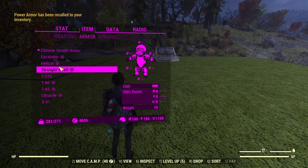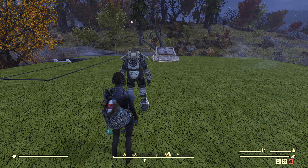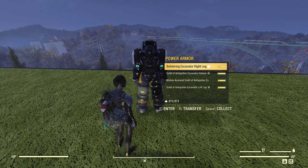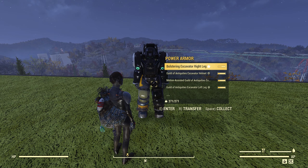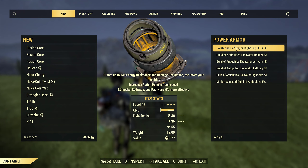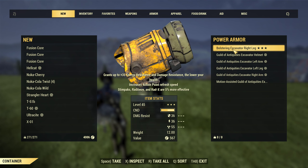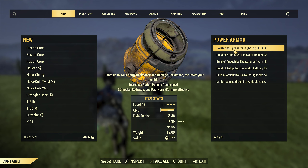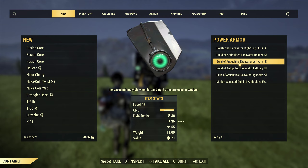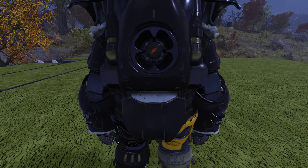Let's move up a tad. The excavator here — you can see the leg because it's a legendary I just put on. I must have collected it at some point. The excavator here doesn't have the calibrated shock, it doesn't seem like.